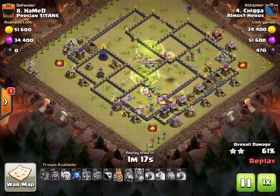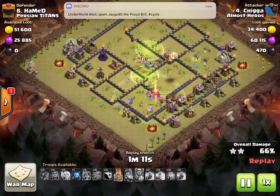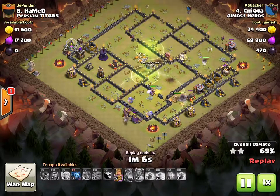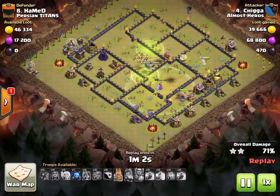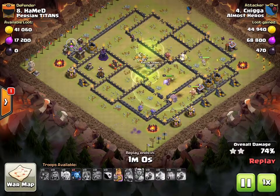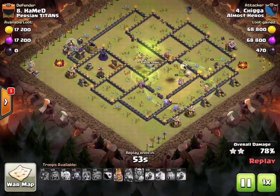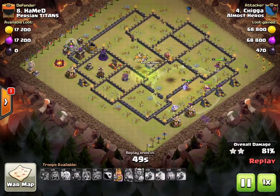The kill squad is still going on the back side of the base with a golem tanking and king with some bowlers — it's looking pretty good. A seeking air mine takes out the healer, which kind of sucks, but the queen is still at about full health on the right. Now all that's left are those defenses on the left — a little more than one compartment. The golem hops a lot and is heading over there.